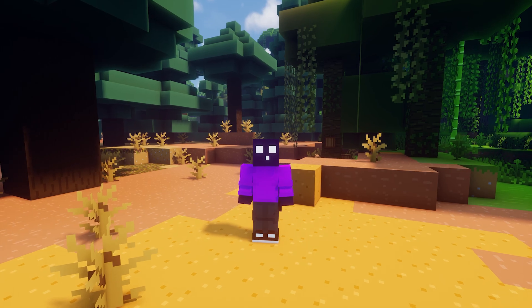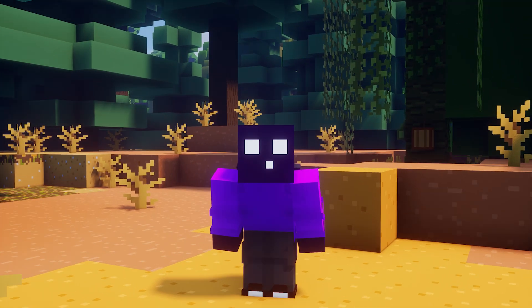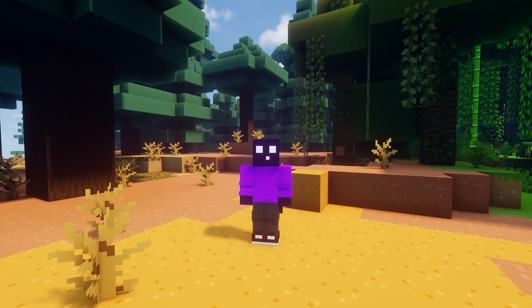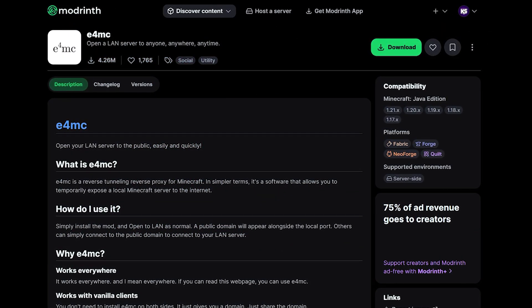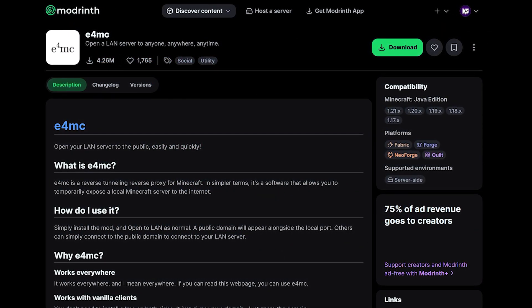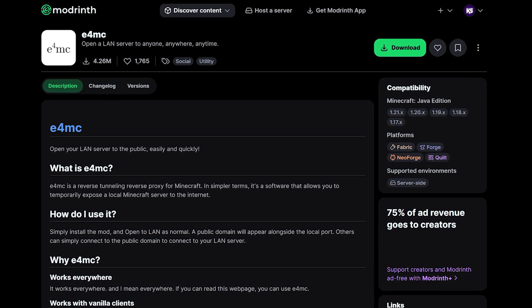But let's say you don't want all that. Let's say you simply want a mod that allows you to host a world and nothing else. Well, now we've arrived at E4MC — an incredibly cool mod for Minecraft that allows you to simply host your world so anyone can join it, and it does nothing else. Just that.